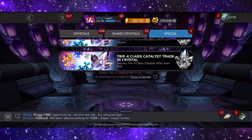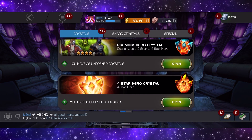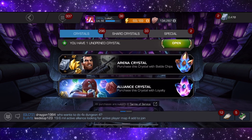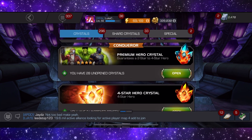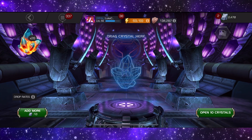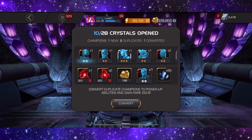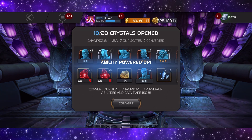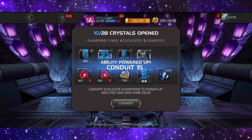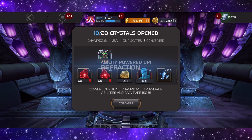Should we start with the premiums first? I've just been sitting on so many crystals for a long time — ultimate crystals, Spider-Sense crystals. We're just going to start off with premiums, so we've got 28 premiums to open. We got one new thing — looks like a three-star Nihilus. At least it's something new. Not bad, let's continue.